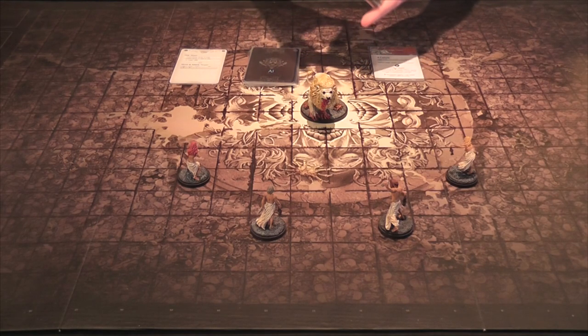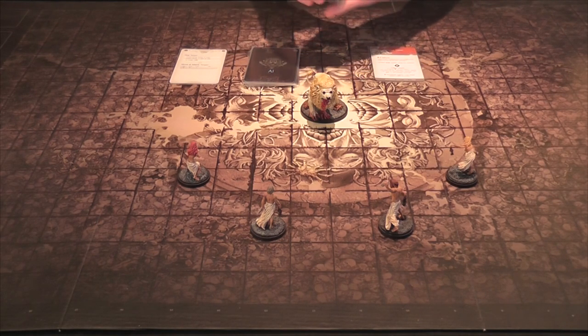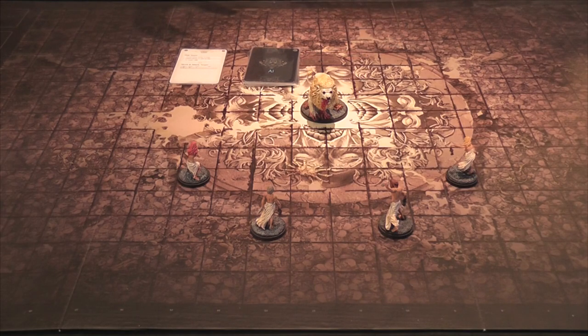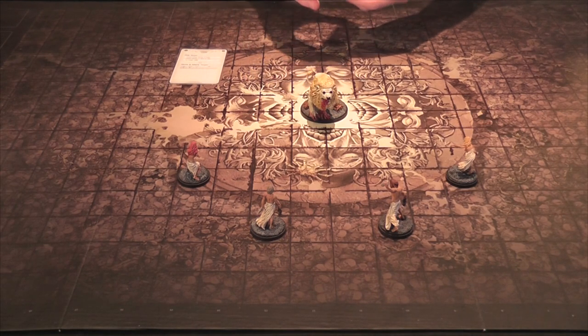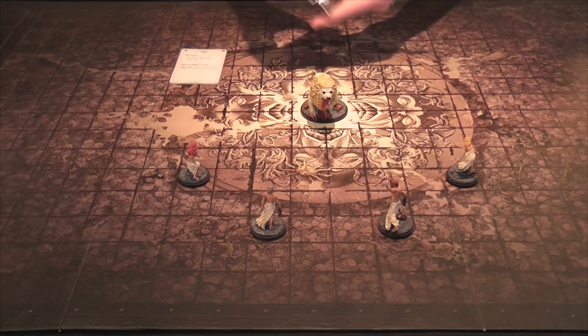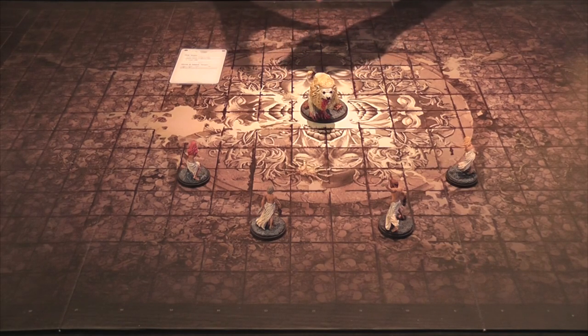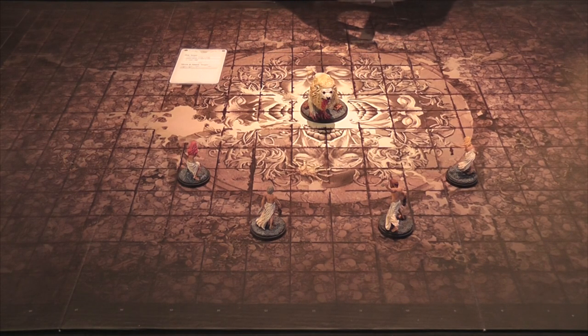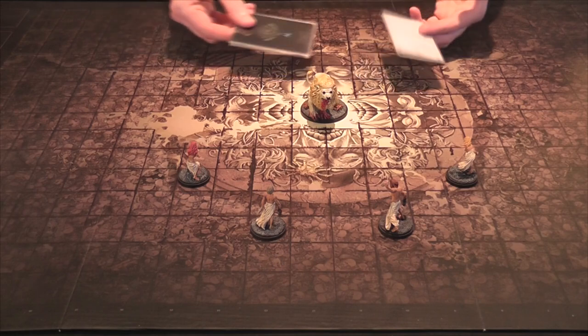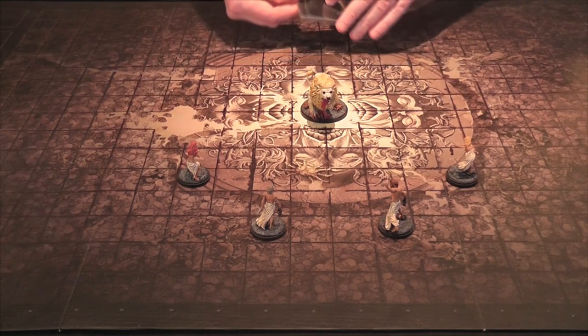I'm just going to shuffle up the hit location deck, and then the top card is always going to be Strange Hand. Now I've played Kingdom Death many campaigns - three all the way to their conclusions. I've died in Sunstalker and once in a regular People of the Lantern, and I have completed People of the Lantern in 1.5, which includes beating the Gold Smoke Knight. Same with the AI deck - I shuffled it and now we're gonna put Claw on top.